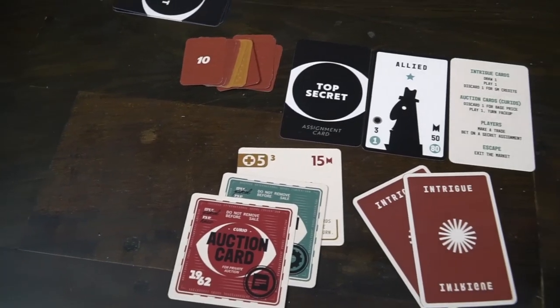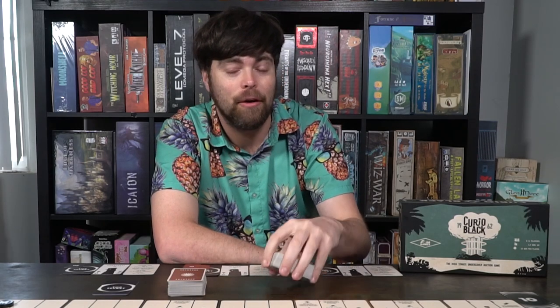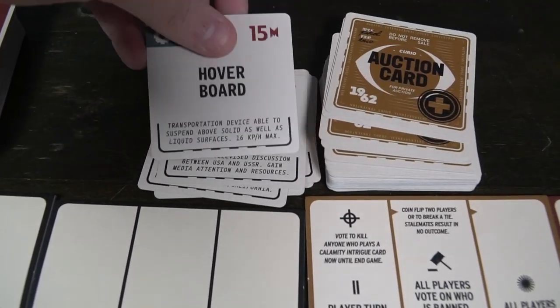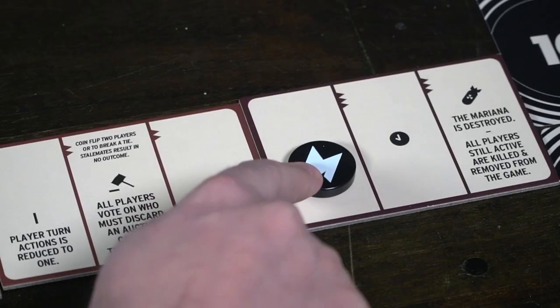Hey guys and welcome back to another Unfiltered Gamer board game review. Today's game up on the tabletop is Curio Black 1962. This is a two to six player game for ages 13 and up and it takes roughly 15 minutes per player. In the game you are playing as an undercover operative attempting to head into the Mariana, an island next to the South Pacific. There you're going to find an undercover gambling ring where you'll be attempting to gather curios — interesting, useful items throughout the Cold War that will benefit your country. The U.S. plans to bomb the island and you'll need to get in, gather as many curios as possible, and get out before the island explodes. Can you escape and gather the most valuable items by the time the game ends? Find out in Curio Black.